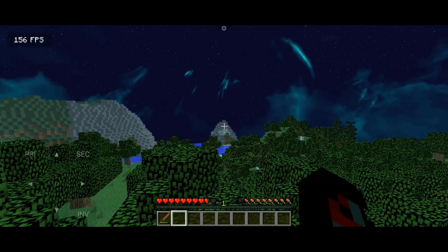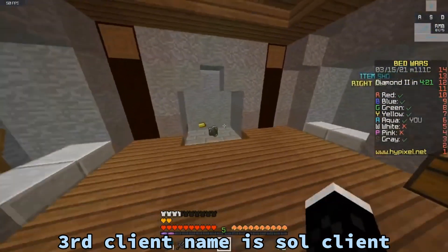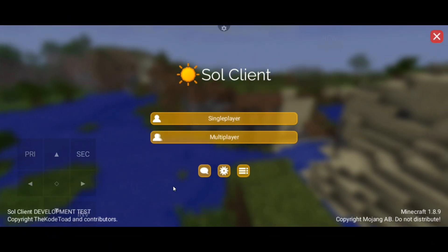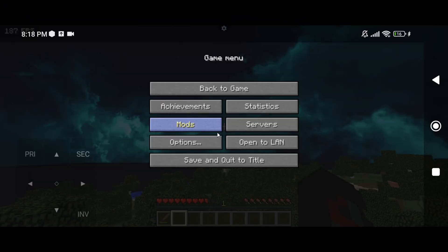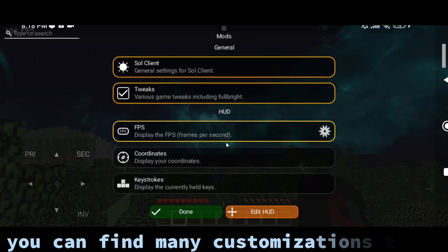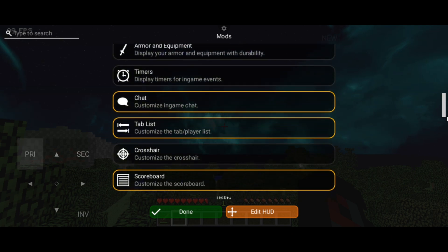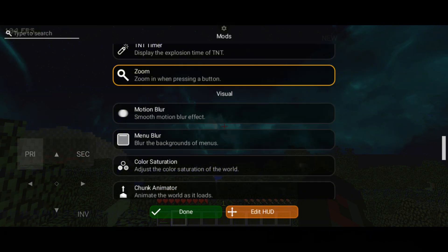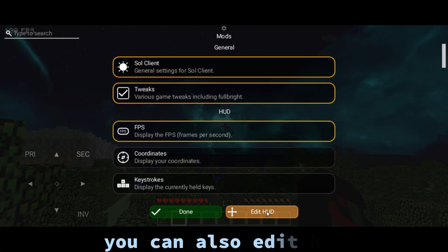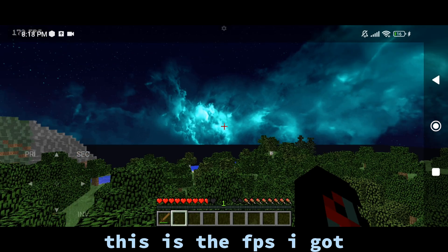The 3rd client name is Sole Client. You can find many customizations there. You can also edit the HUD. This is the FPS I got.